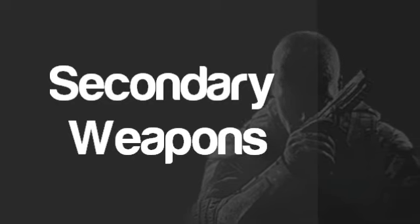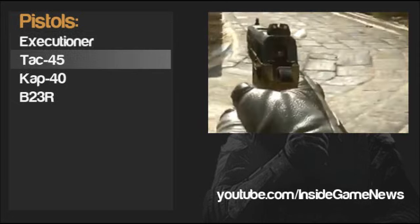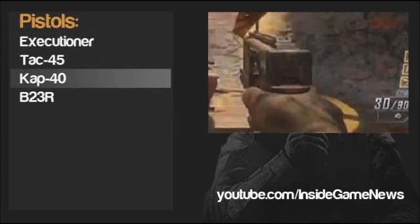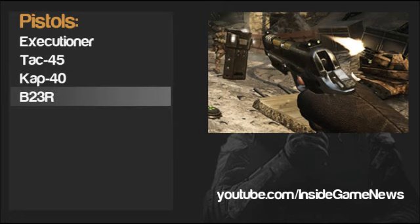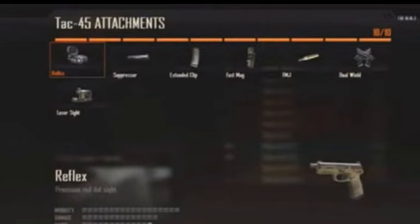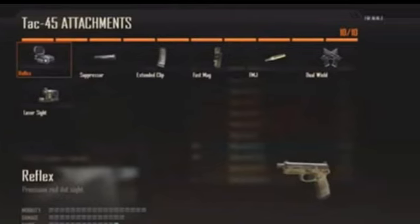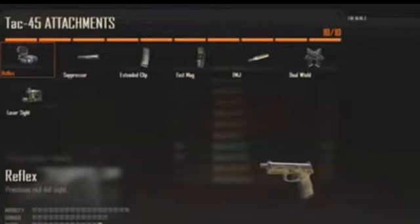Now on to the secondary weapons. In this category we have pistols and launchers. In the pistols category we have the Executioner, the TAC-45, CAP-40 and the B-23R, which I'm told is a bit like the Raffica. Here are all the attachments you can put on your pistol. The only real new one is the laser sight, which gives you better accuracy from the hip fire — that should be interesting to use.